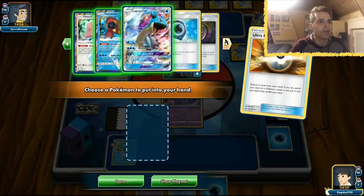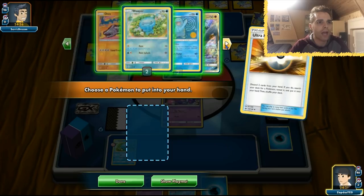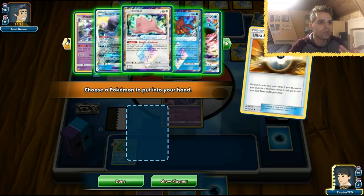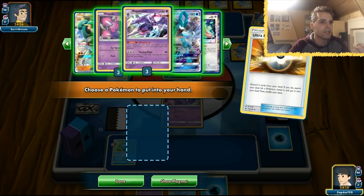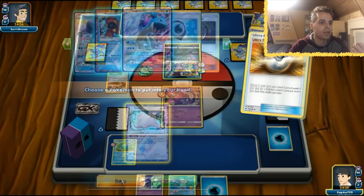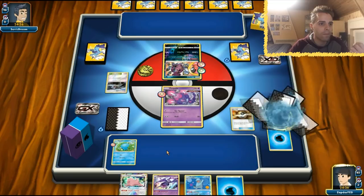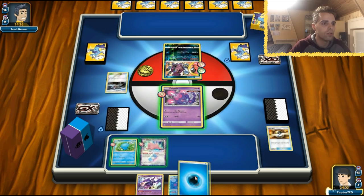The downside is we didn't include a Tapu Lele in the list, though as seen from the top 64 list they also did not run a Tapu Lele GX. We have Ultra Ball and Mysterious Treasure — this list tries to set up slowly. The best plan is getting another Ditto Prism Star on board, and we're attaching one water energy to Wooper. Quagsire deals 120 damage, so we're attaching to Wooper and ending turn.